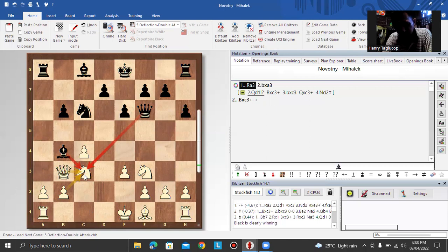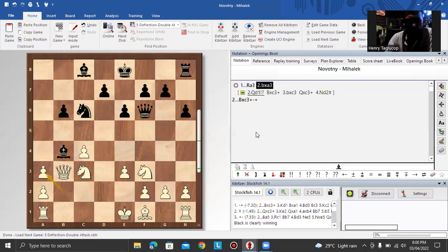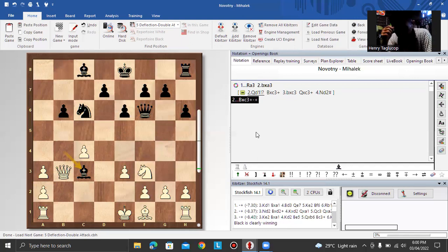If the queen goes to d1, then there is bishop takes knight, and pawn takes knight, pawn takes bishop, then queen takes e3 — black is better in this position. After rook e3, if b6 e3, then black plays bishop takes c3 followed by bishop takes rook and black is winning.